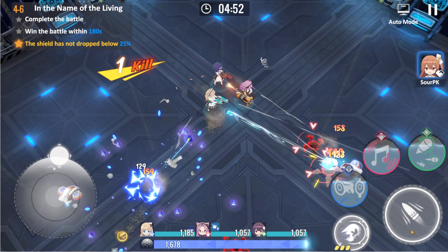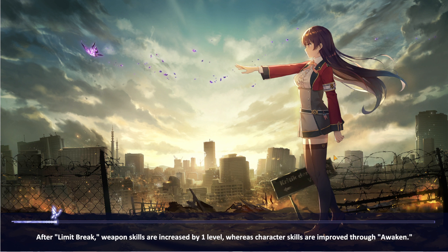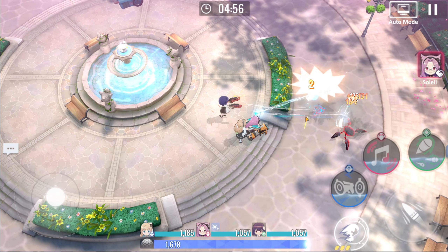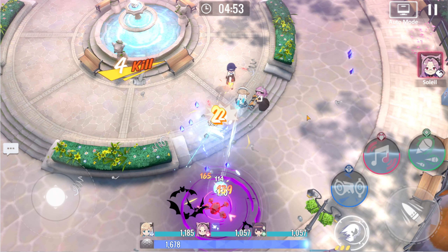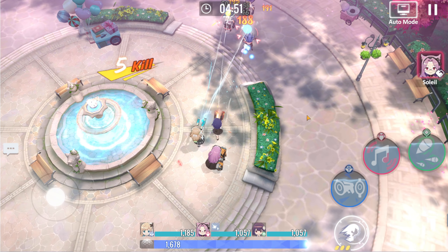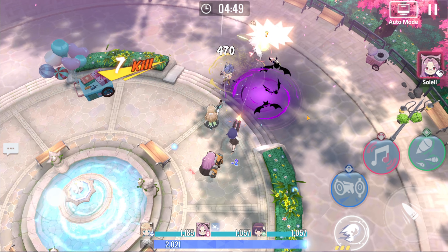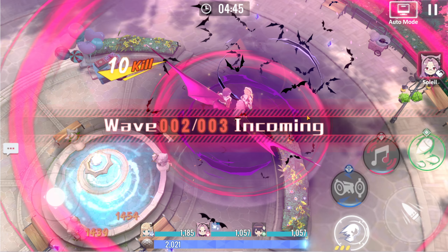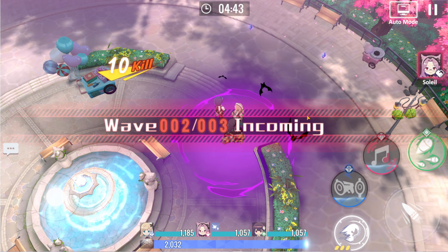Currently there's an event running that you can participate in, and if you get up to act 9 you'll get a character essentially for free, which is pretty good. Let's just jump into one right now and I'll show you what it's like — they're pretty easy to complete. This is my team proficiency level; the required level for this mission is 4,070. Let's jump into this one and bring along a high-level support.